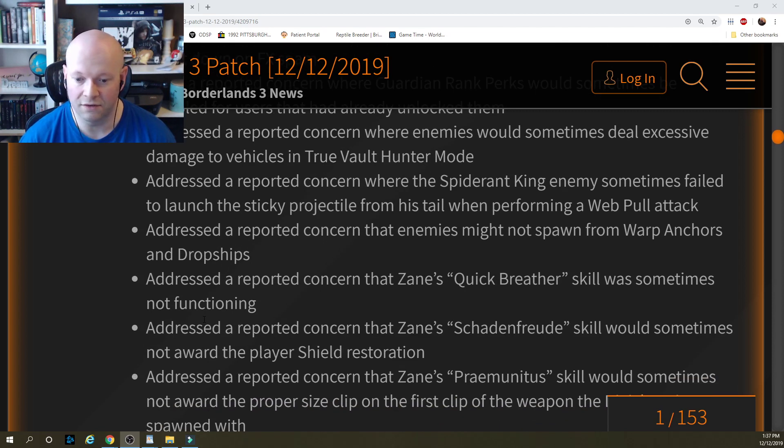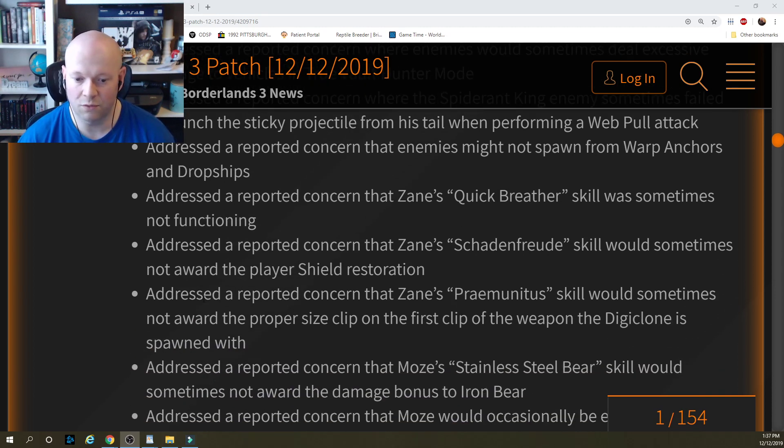Addressed a reported concern that enemies might not spawn from warp anchors and dropships. Addressed a reported concern that Zane's Quick Breather skill was sometimes not functioning. Addressed a reported concern that Zane's Schadenfreude skill would sometimes not award the player shield restoration. Addressed a reported concern that Zane's Preminitus skill would sometimes not award the proper size clip on the first clip of the weapon the Digiclone is spawned with.